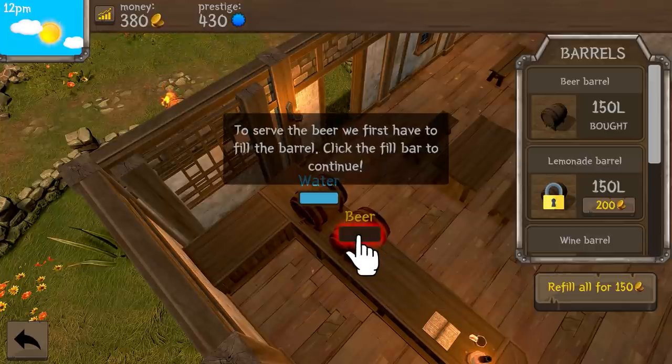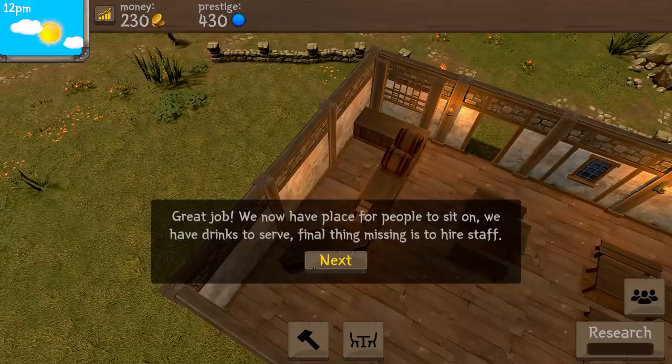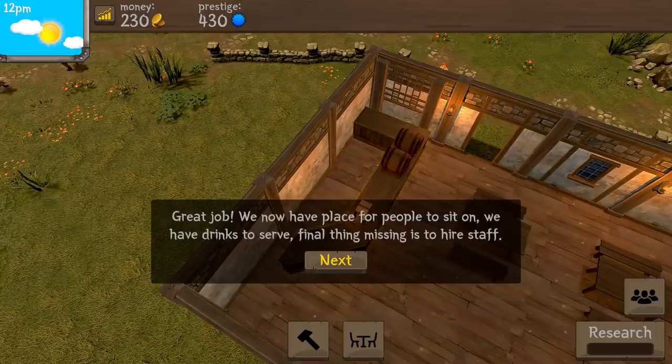To serve the beer, we first have to fill the barrel. Click 'fill the bar' to continue. Refill - yes. Drink refill, great job. We now have a place for people to sit, we have drinks to serve. Final thing - the mission is to hire staff.